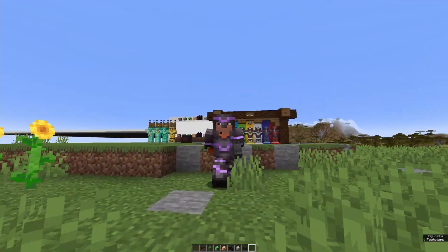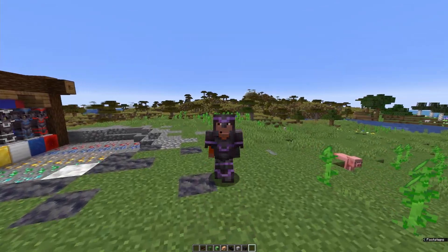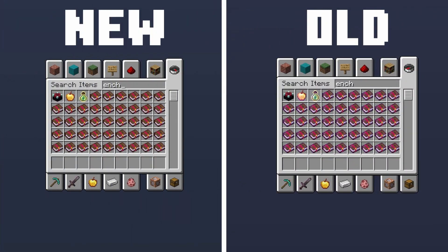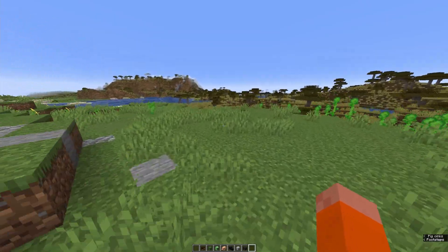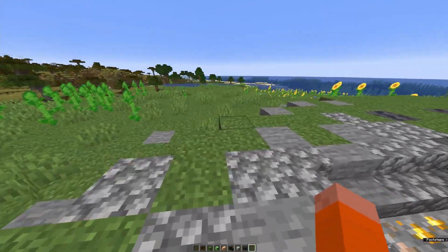The enchantment glint has now been reduced to be more subtle. Here's a comparison: on the left side is new, on the right side is the old. You can see that the left side has a way more subtle enchantment glint.